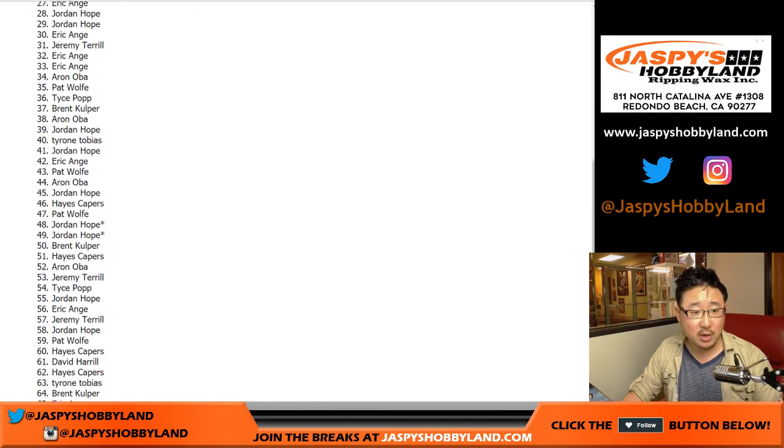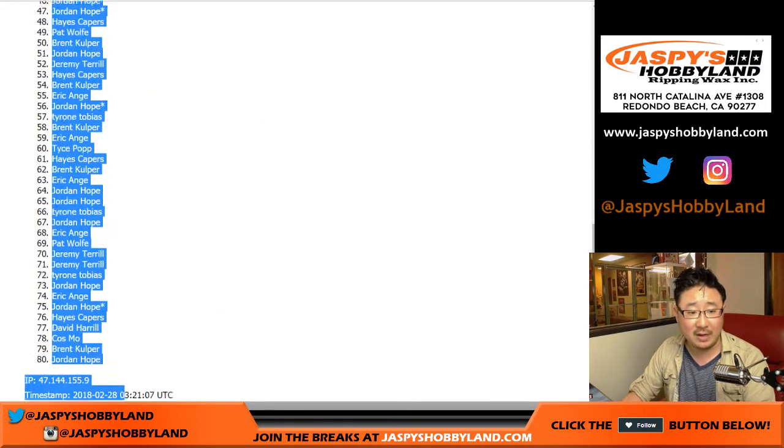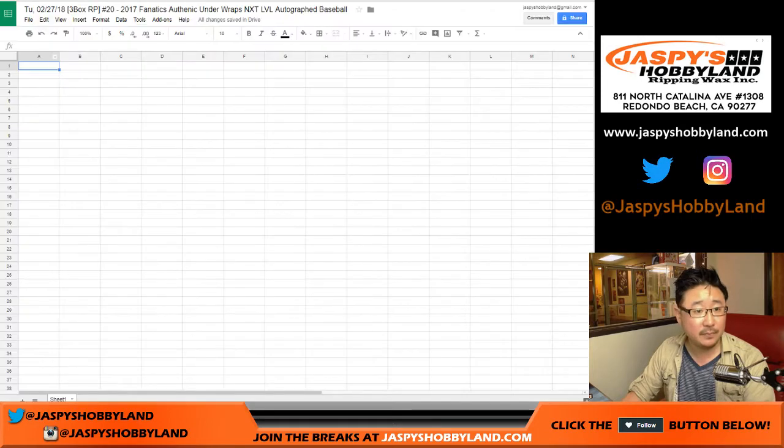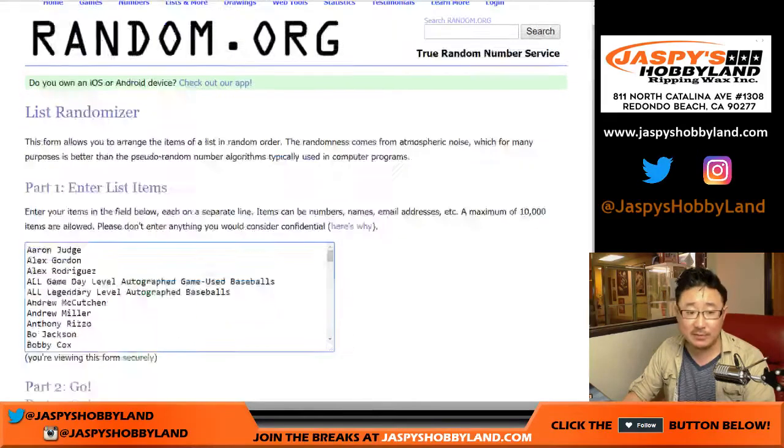Names first. There's 80 — perfect. After 4 times we've got Wolf on top and Hope in the 80 spot. Once again, 2 and a 2, 4 times, 4 the players.